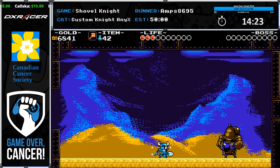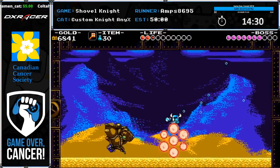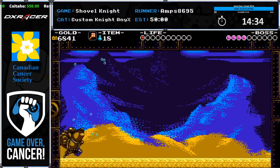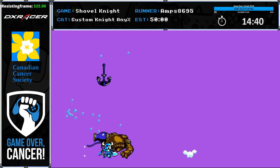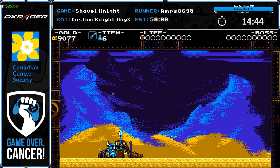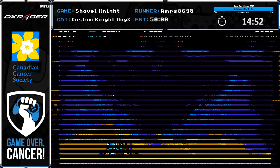Right here you can burst into the boss room and keep all your momentum — I use that to get closer to Treasure Knight. That was pretty garbage. I was one hit away from dying. You never have to pay attention to your health in Custom Knight, which shows how bad this is going.